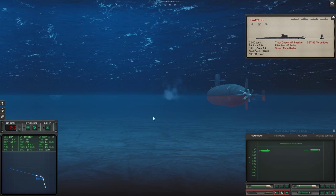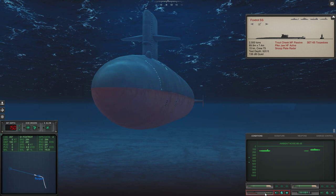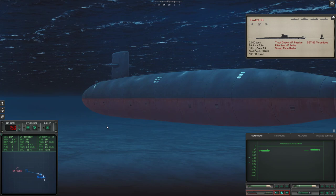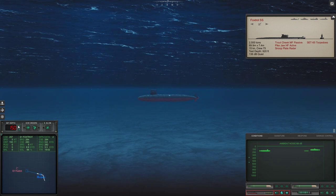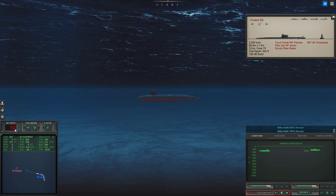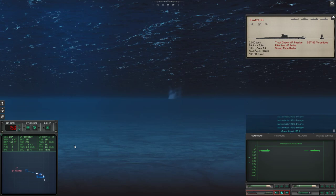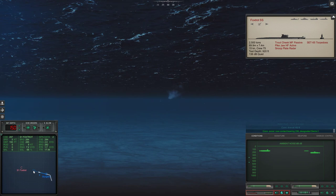This was a port side launch — even is port. I'm going to stay on my current heading, which is bad because they can easily counter-fire in the same direction. If they do, I'll test my submarine's depth — we'll just dive deep. Look how damn slow this torpedo is. Con sonar, new contact bearing 336, designated Sierra 2.